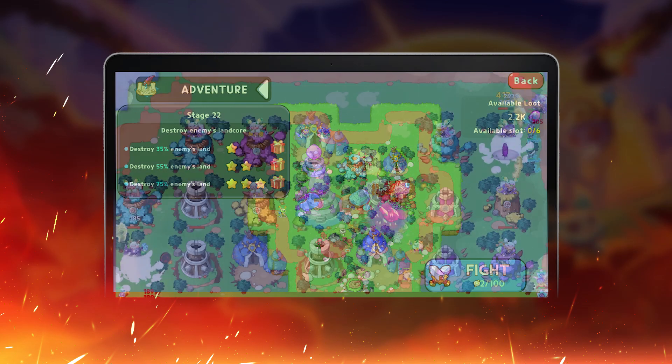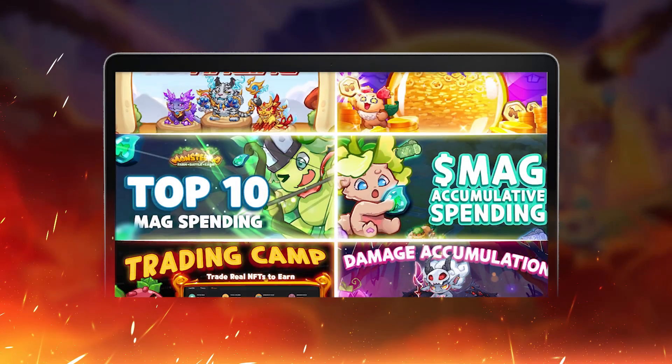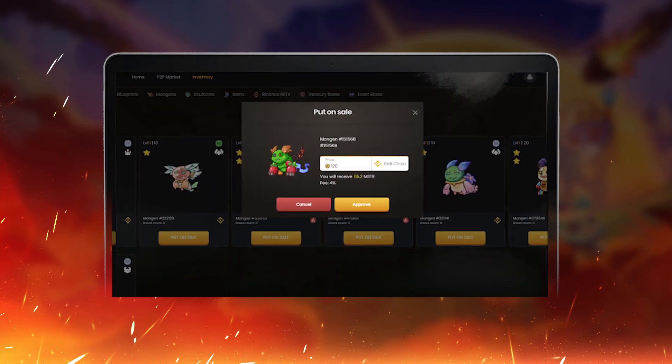From the above NFTs, you can go to Adventure Battlefront to earn SMAG and exchange for items in the shop. Alternatively, you can join events. For each event, you will have different rewards, some of which are NFTs.